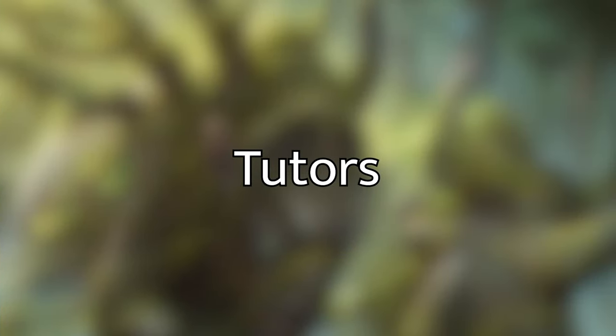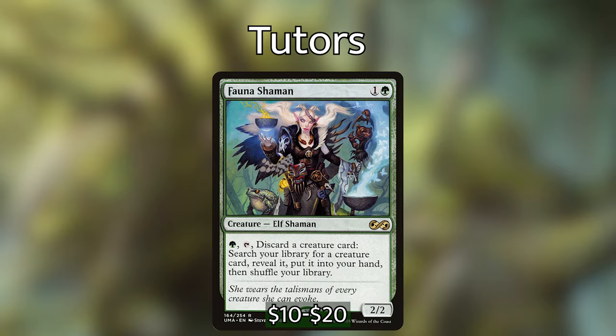Now that we've talked about the combos in this deck, let's talk about the ways we can get those combos out. We have many tutors and ways of bringing things from our deck or graveyard back to the battlefield. First is Fauna Shaman — for 1 and a green we have a 2-2 Elf Shaman. For green and tap, discard a creature card, search your library for a creature card, reveal it, put it into your hand, then shuffle your library. This can find us any one of our creature-based combos — say we have Food Chain in hand and just need to find Eternal Scourge, or if we need to find the Protean Hulk and have enough mana to cast it.